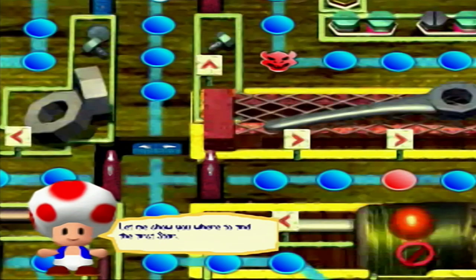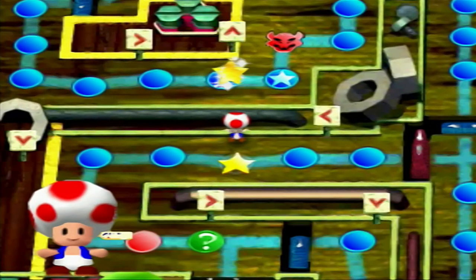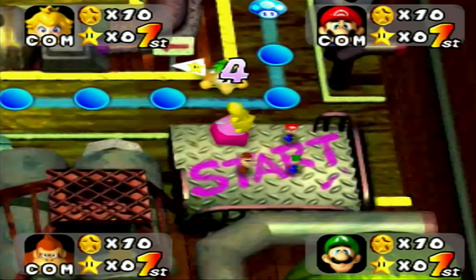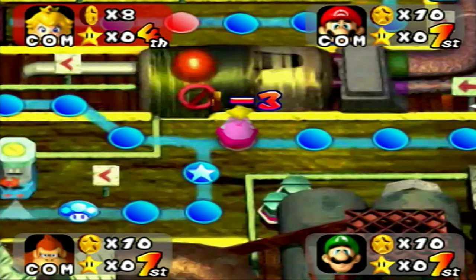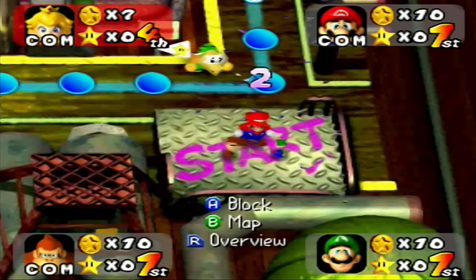All right, where is this star going to be? Right there. There are a few things to note on this board. Once it gets to my turn I'll talk about it. Creeper Trooper is right there — he wasn't on the Eternal Star board because there wasn't really a spot for him.